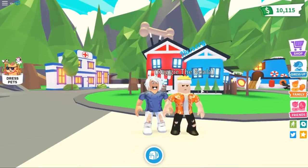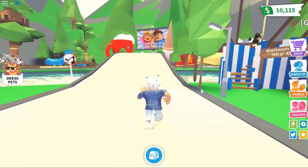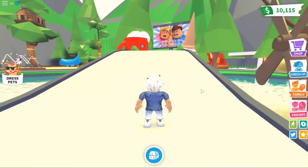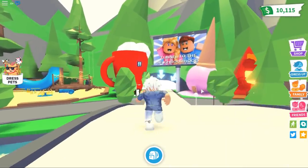Hello everyone, welcome back to another awesome Roblox Adopt Me video. As you guys can see, I am here in Roblox Adopt Me, and I'm going to be with my friend. We're going to be going around the map and getting free Legendary Unicorns, Frost Dragons, and Shadow Dragons. They're hidden somewhere across the map, so let's actually start doing this.